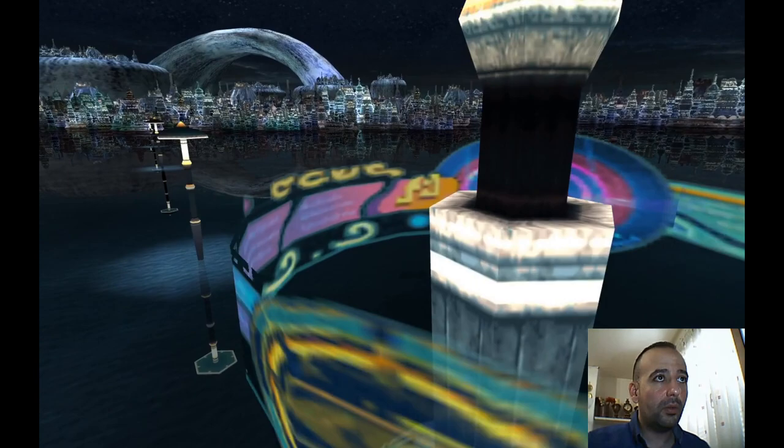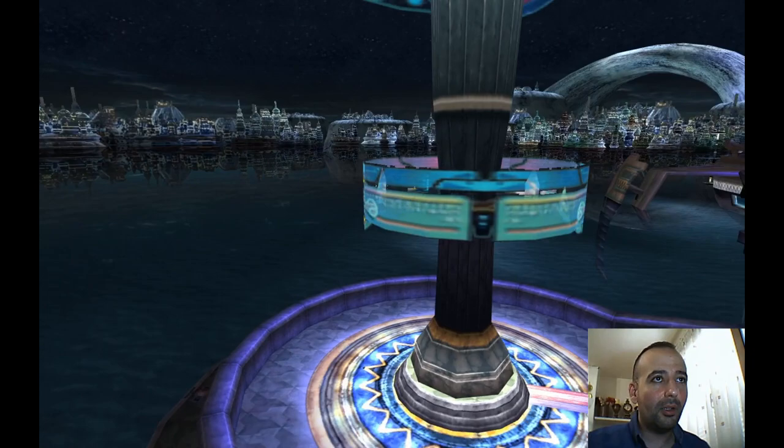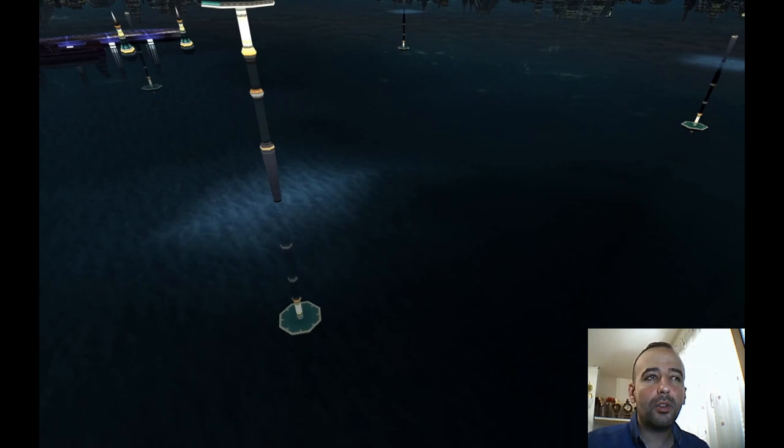So this is Zanarkand when you start playing with Tidus. The textures are very low in resolution of course, so I cannot read what's written there. I've always wondered who this girl is. These lamps have reflections on the surface of this sea or river — I think it's an ocean of some kind.